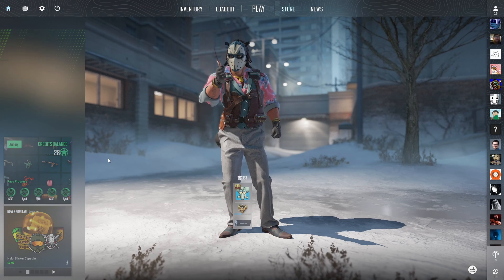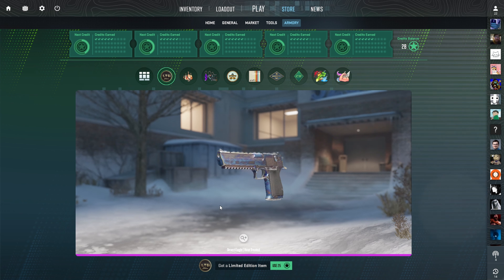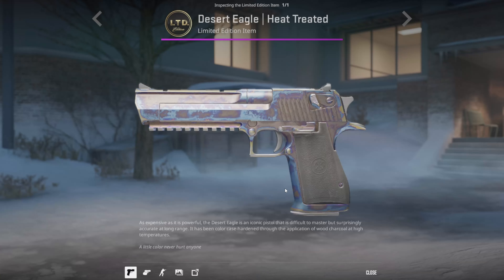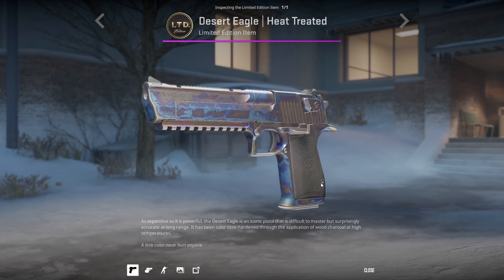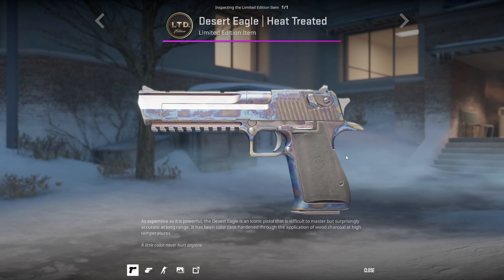Good morning and good afternoon, welcome brothers. In today's video I decided to open up the Desert Eagle heat-treated to try to get the Desert Eagle blue gem. This deagle looks absolutely amazing — hopefully let's see if I can get the blue gem.